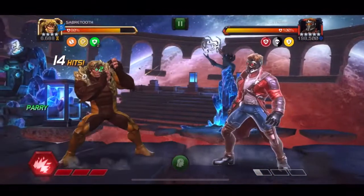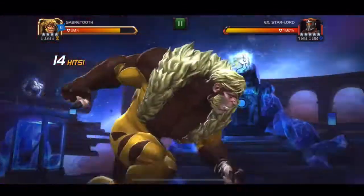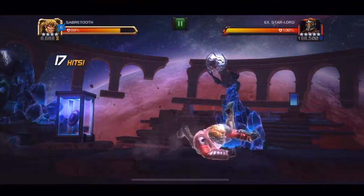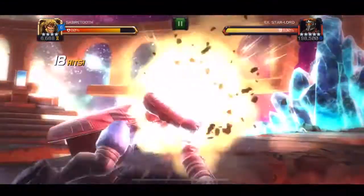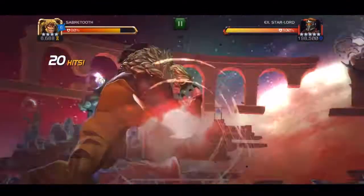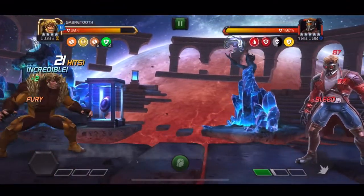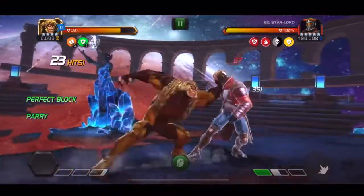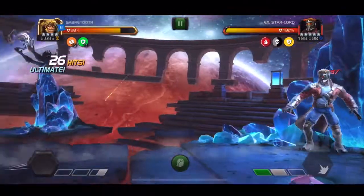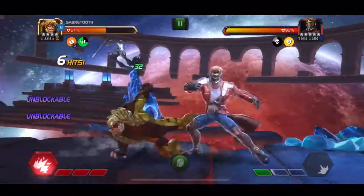I recommend parrying, and if you have three of those perfect block charges, you'll get a very long parry. When you throw your Special 3, there will be a good amount of stun left at the end, making it very easy to bank the fury from the Special 3, which is a more potent fury by almost two times. If you dash back and wait for it to convert to passive, the increased stun duration from the perfect block makes it easier. Ideally you want to bank as many of these as possible, but you don't want to go out of your way to do it.